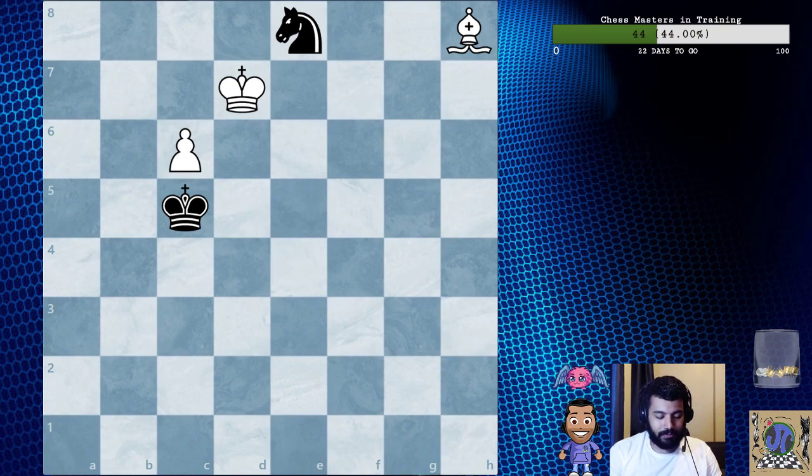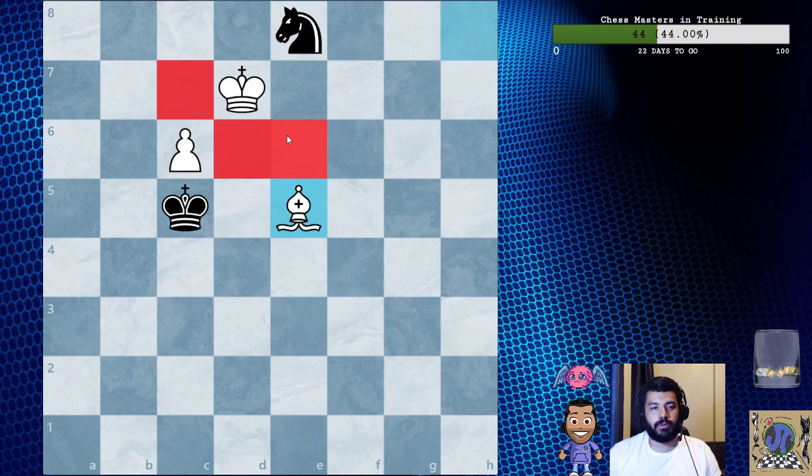The best method is to play bishop to e5. This is all about controlling squares. Look at the controlled squares — the bishop is not controlling this square, the king controls this square, so it's a blockade, and the pawn controls that square.